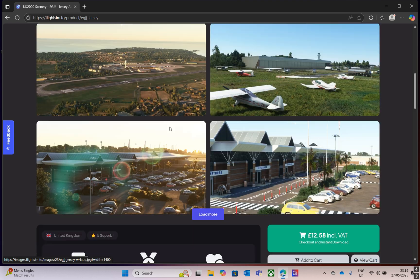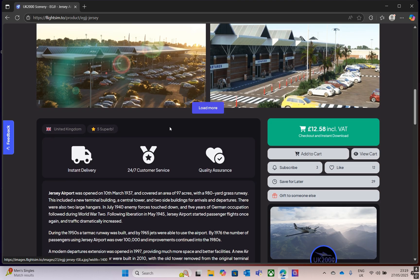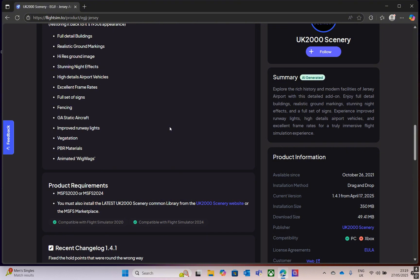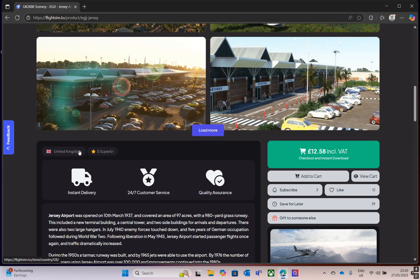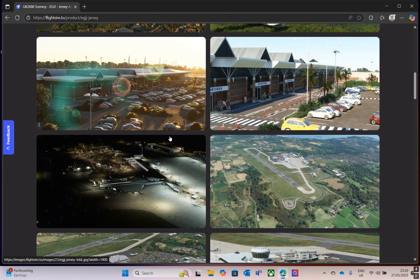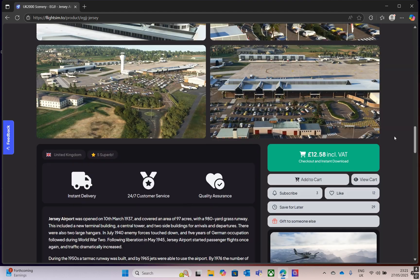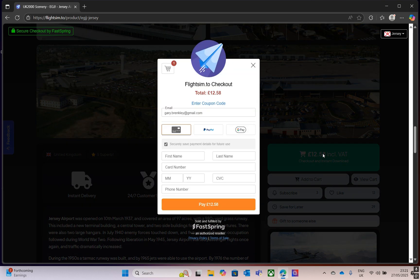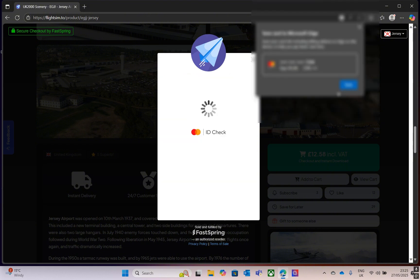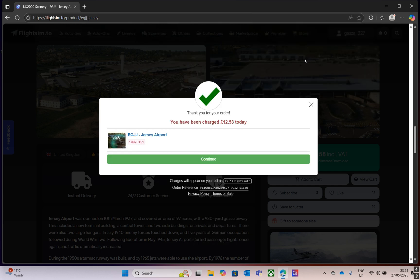There's a lot of detail gone into it. You also need the UK 2000 scenery for this airport, so we'll also install that. It's more of the images, so select it and buy it — pay for it.